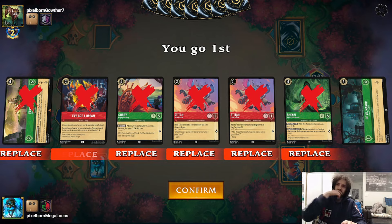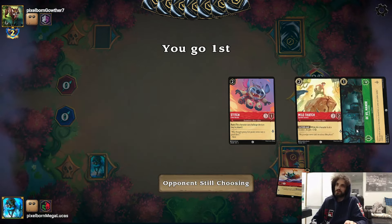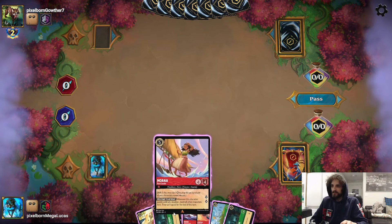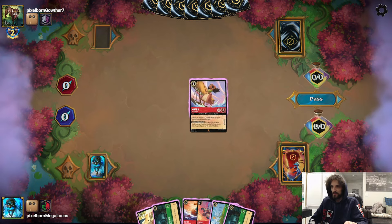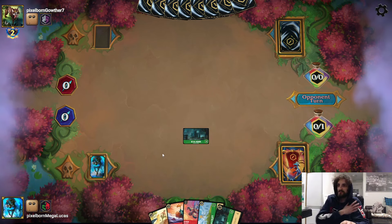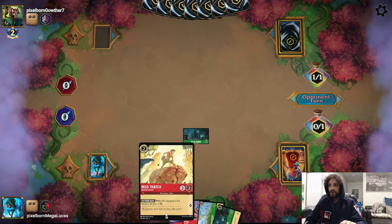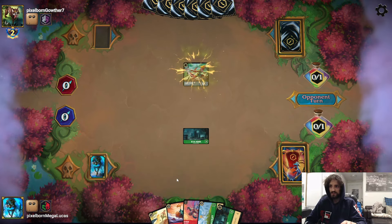Game two - we'll keep one Stitch. We get Milo Thatch, Deville Manor, Kuzco's Palace in the new hand. Start off with a Deville Manor like last game. Turn two we can go with Milo Thatch, Heihei, or Stitch Little Rocket.